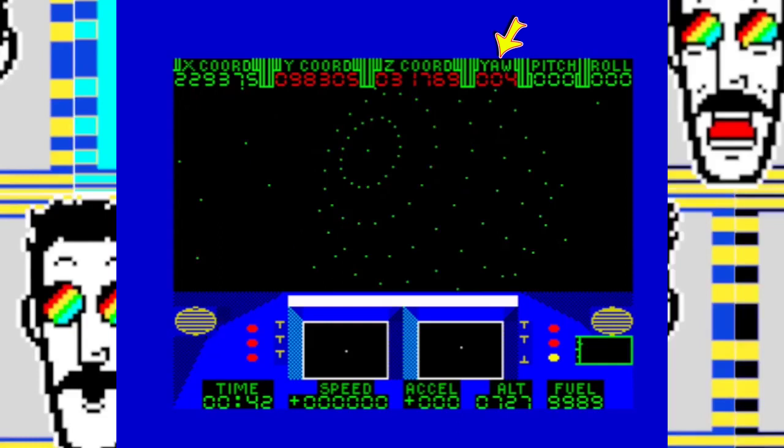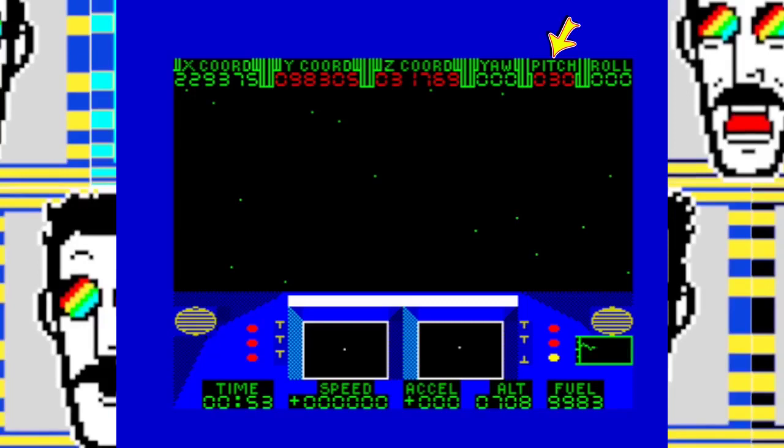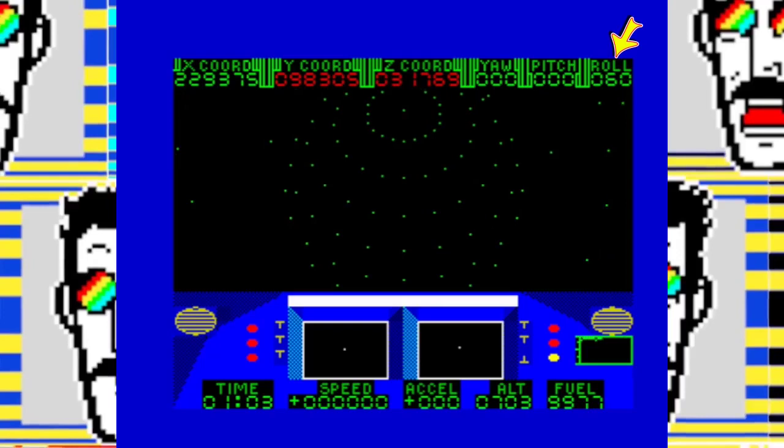All along, the planet rotates rather beautifully. You can control your pitch with standard flight sim control: pressing down makes you go up, pressing up makes you go down, as if you're pulling back on a joystick — or a yoke, perhaps. And you can also roll. You roll by pressing fire and then left or right. Here I'm rolling to the left, giving a nice dead-on view of the planet which spins in space.